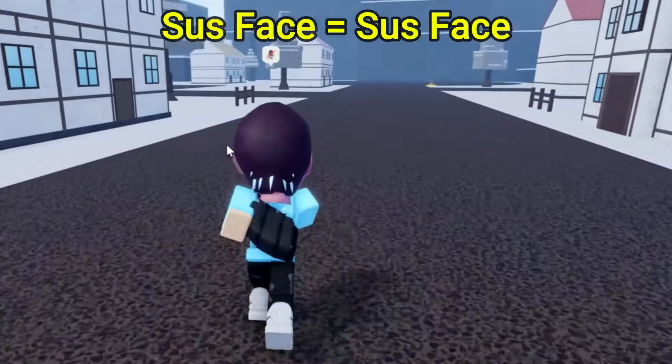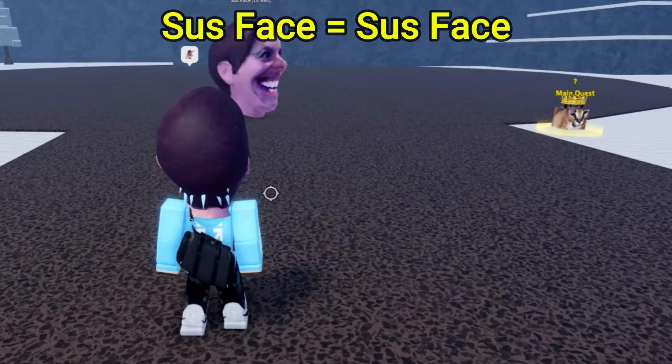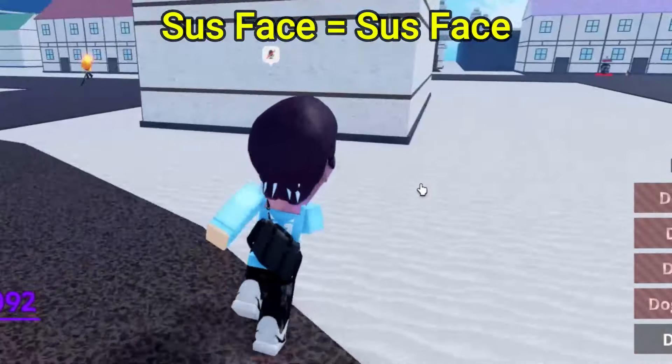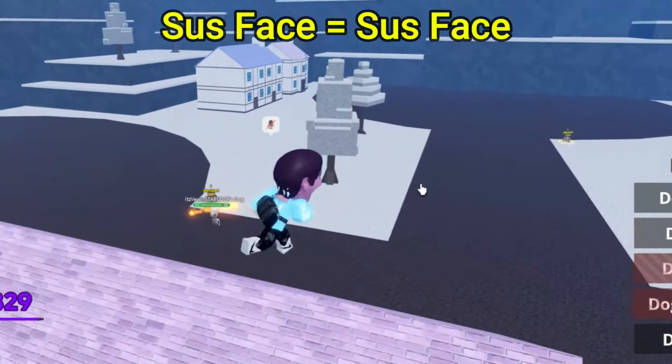What you want to do is go to the Snow Island, and once you do go to the Snow Island, you will see the Sus Phase right here. Defeat the Sus Phase and there is a small chance of you getting yourself the Sus Phase accessory. That's how to get the Sus Phase accessory — we now move on to the Popcat.